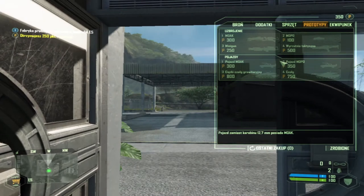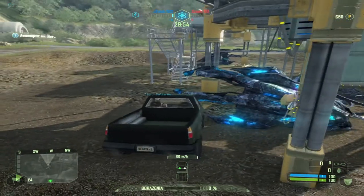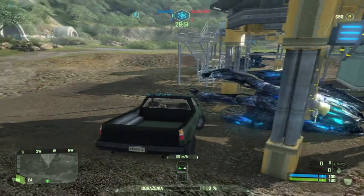Bomba nuklearna jest niezbędna, aby zniszczyć bazę przeciwnika i to jest główny cel każdej z frakcji na trybie Power Struggle. Różniamy trzy formy bomb nuklearnych, czy też opcji zniszczenia: wyrzutnia taktyczna ręczna, ciężki czołg grawitacyjny i lekki czołg taktyczny. Są to trzy różne opcje, które mają swoje plusy i minusy, swoją cenę i jakość.